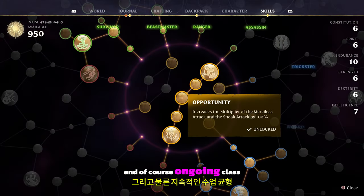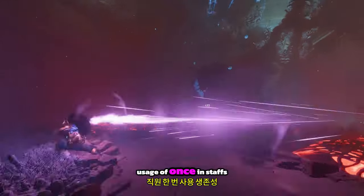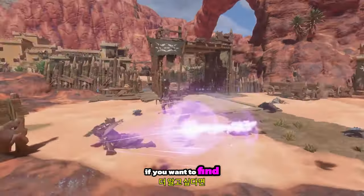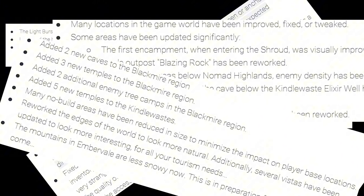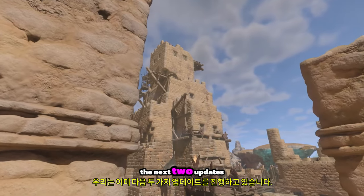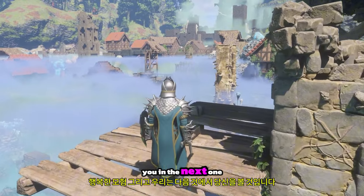Ongoing class balancing continues based on your valuable feedback. For mage gameplay, changes were made concerning the comfortable usage of wands and staves, their survivability, and their effectiveness in the early game. If you want to find out more, make sure to read the full patch notes. We hope you enjoyed these new features — we're already working on the next two updates and will be sharing more on what's next for Enshrouded soon. Until then, happy adventuring and we'll see you in the next one!